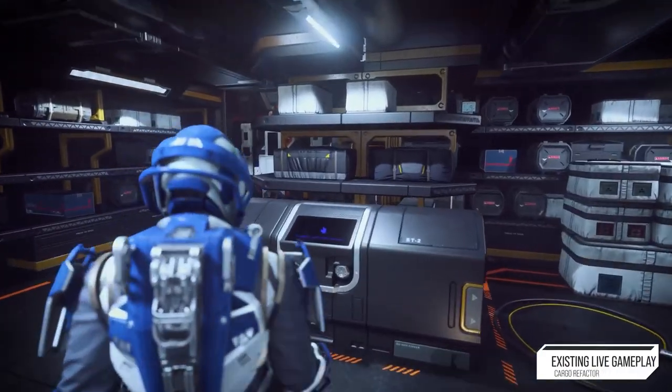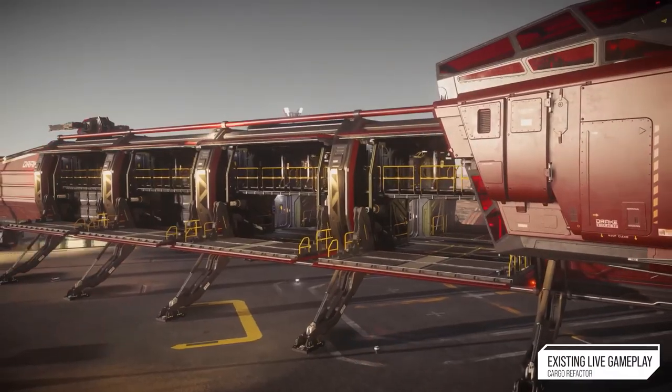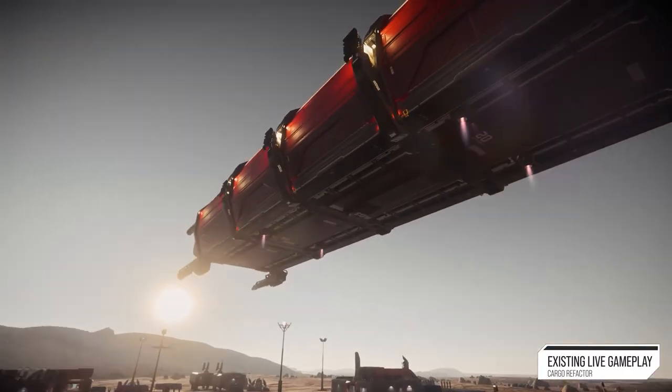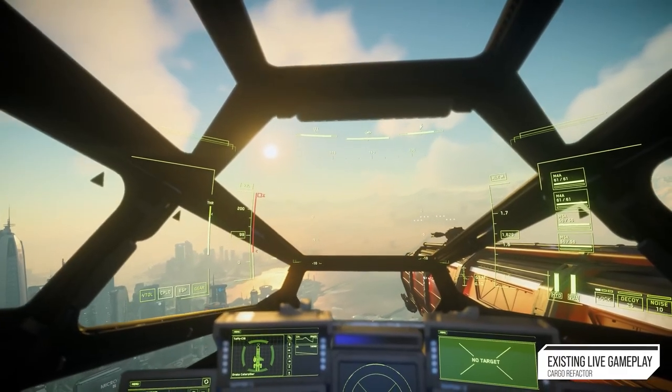Cargo today is pretty basic. You go to a kiosk, you use an interface to load your ship, it automatically loads. You get in that ship, you drive that ship to a port, and then you sell what you bought. But there's not a lot of interesting choices there.